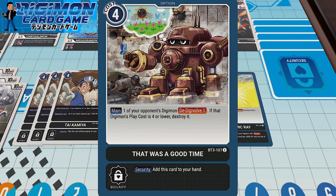Running three copies of That Was a Good Time — an early removal card, which is pretty great. The only unfortunate part is you can't play it from security — it adds to your hand — but it's not bad at four costs. The main effect is that one of your opponent's Digimon gets Digivolved. If that Digimon's play cost is four or lower, you destroy it. A good time to play this card is if your opponent has built up to an ultimate Digimon — Digivolve them back to level four, hopefully it's a four cost, and then it gets destroyed. I treat this as a mid-game removal card rather than just the Digivolving. Three copies is enough to draw it at a pretty consistent level.